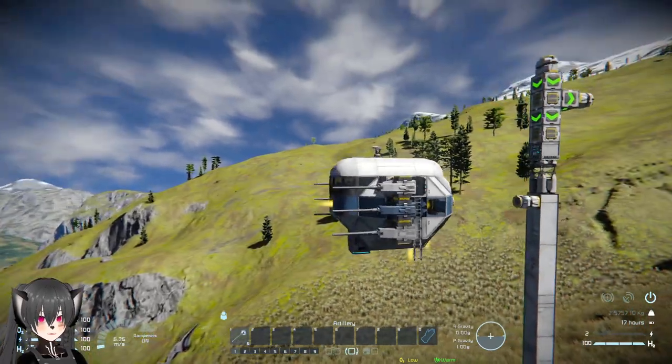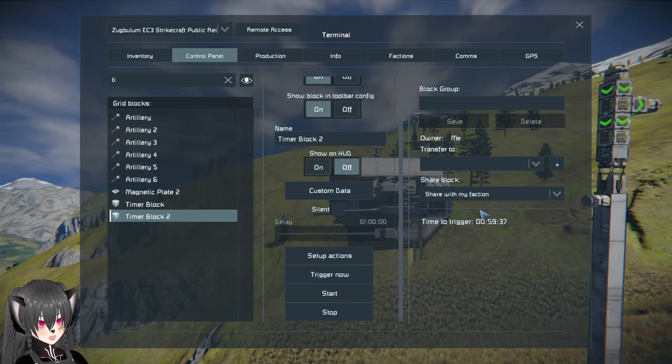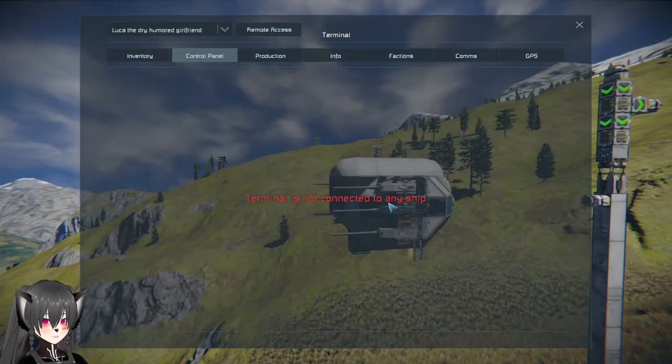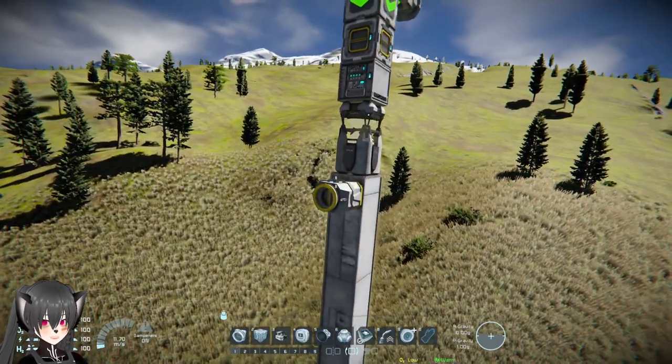If we go here, you can see that the ship is controllable now. In one hour the autopilot will turn back on, then the ship won't be controllable again. The ship's autopilot has been configured so that it returns to base automatically.